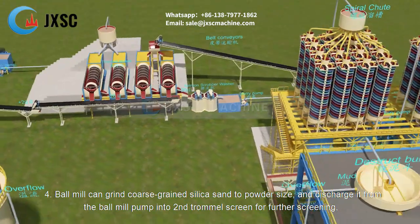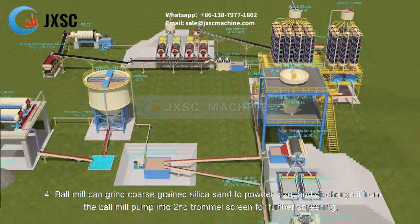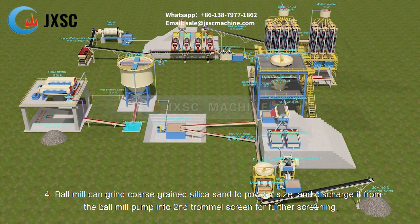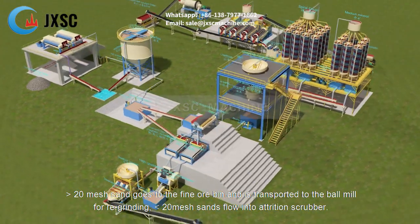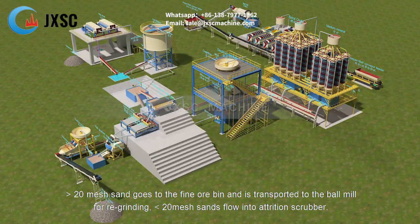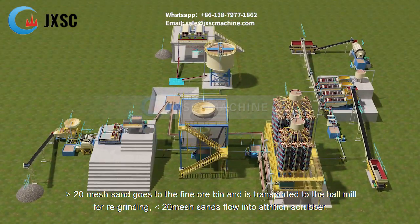Step 4: The ball mill grinds coarse-grained silica sand to powder size and discharges it via pump into a second trommel screen for further screening. Material larger than 20 mesh returns to the fine ore bin for re-grinding, while material smaller than 20 mesh flows into the attrition scrubber.